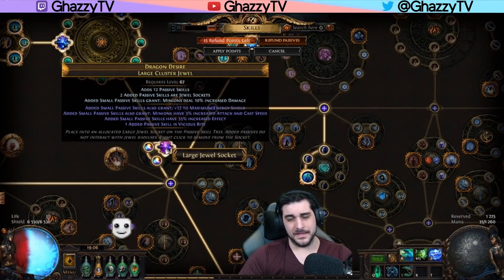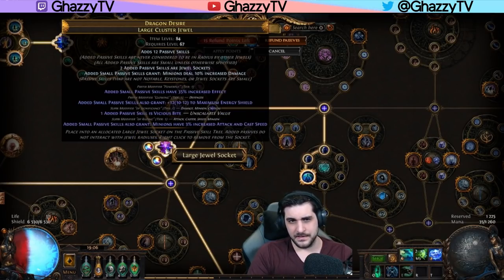So how do you craft them? It's very simple. There's an average craft cost of about 400 to 500 chaos to get the prefixes sorted, which is the most important part. The prefixes being tier 1 increased effect of passive skills and the other one being tier 1 energy shield.